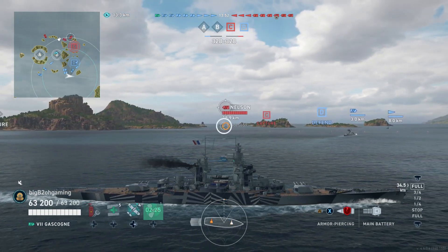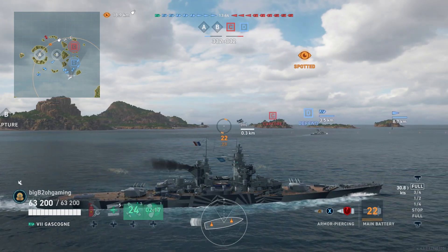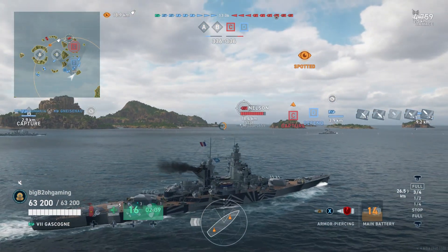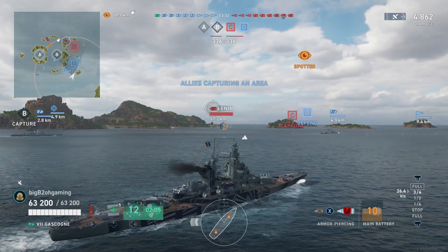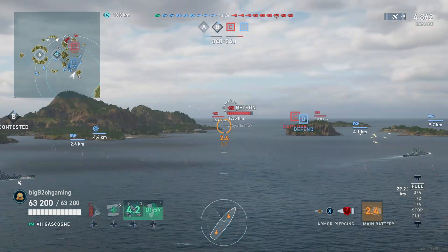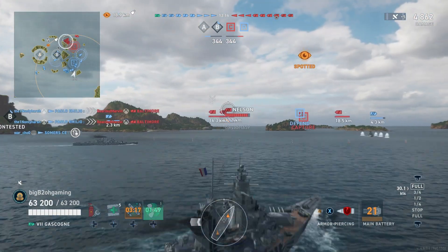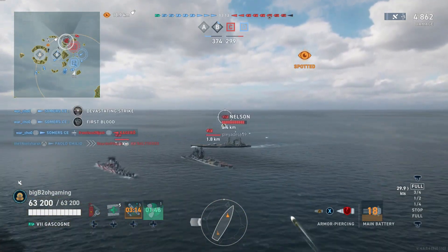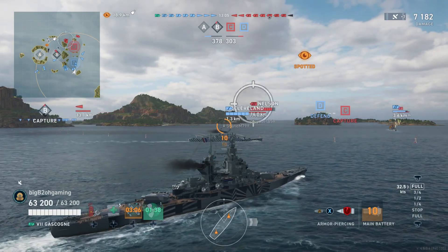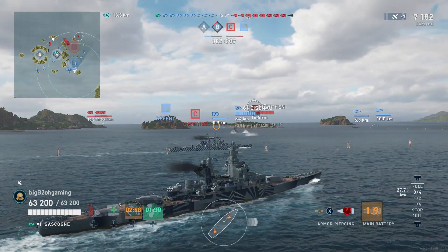They could have also done the same thing with the Gascogne and given it better secondary range. The Gascogne has 127mm secondaries, so it would actually be effective at penning superstructures or destroyers. But unfortunately, every single French battleship is basically played the same — with an accuracy commander, or if you're trying to get insane reloads, the brawler commanders with Megalomania and Brawler. None of them are unique in the way a ship like Massachusetts stands out for the Americans.